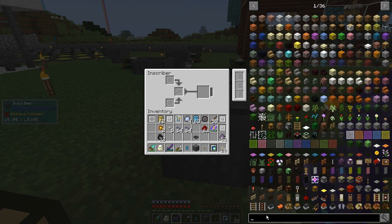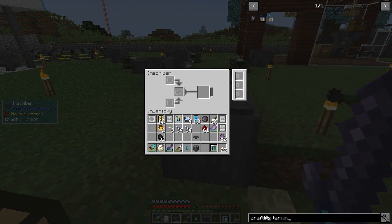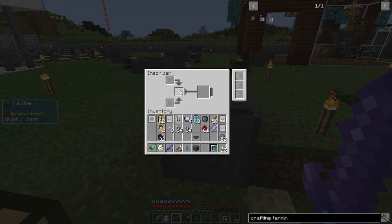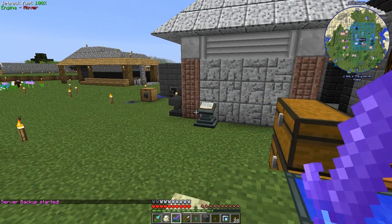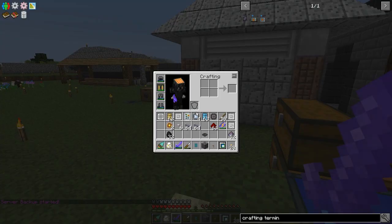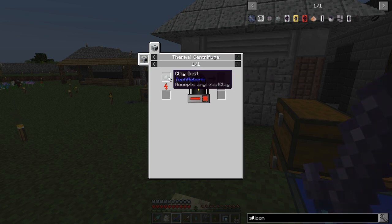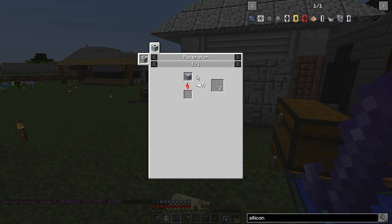I'm also going to need a monitor and a crafting terminal, which takes a calculation processor. Actually, I can't do this — I'm out of silicon. Well, let's take a short aside and fix the silicon problem. There are two ways to get silicon: you can go with the Ender IO silicon, which comes from silicon dioxide through a centrifuge from thermal centrifuging clay dust from macerating clay — in other words, it's a total pain in the ass.